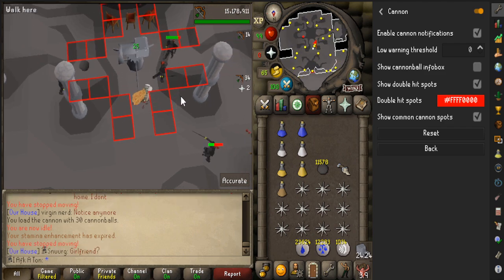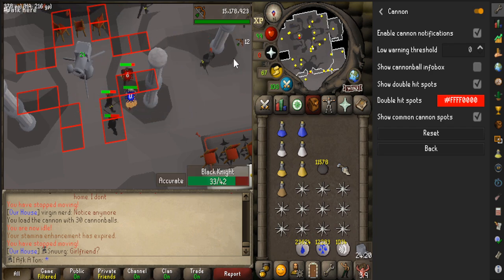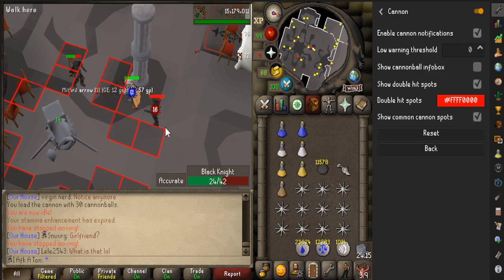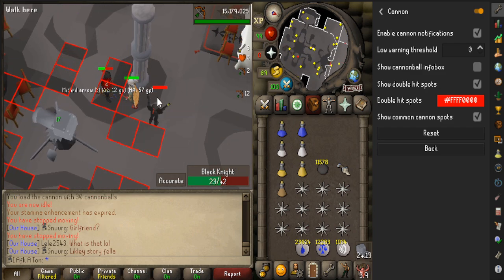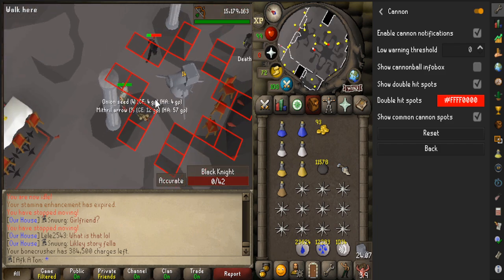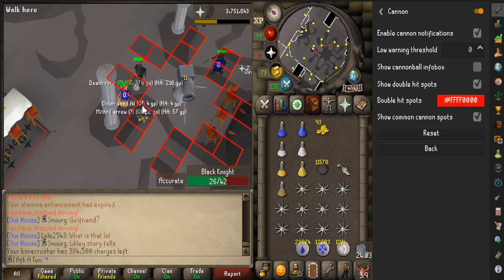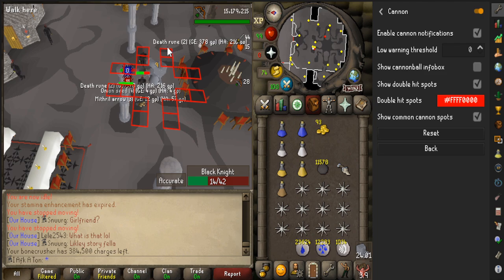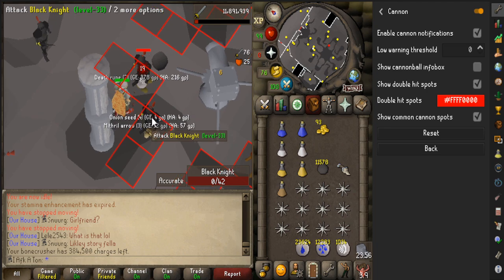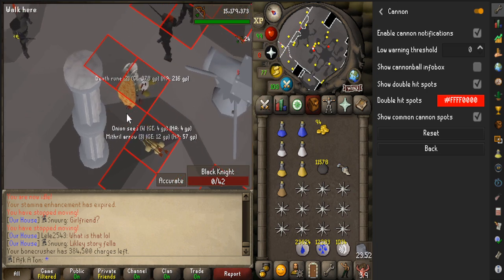I like to stand right here so that the black knights filtering in from the north, west, and sometimes east will come onto that tile, and the ones from the south will filter nearby. At least two thirds of them will land on the two-hit tile. Just AFK here and the kills come really quickly. When you're not in combat, your cannon will attack all the black knights in the room, allowing for more kills per hour. The less time you're physically in combat and the more time the cannon is attacking, the better.